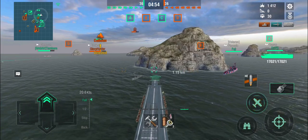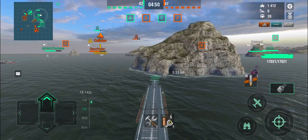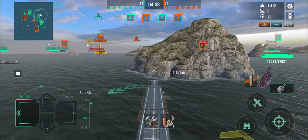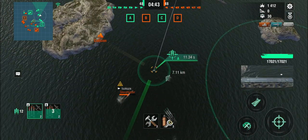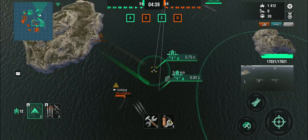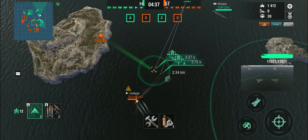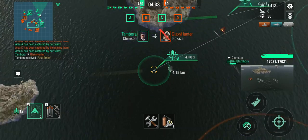Unfortunately I'm spotted, but the enemy carrier doesn't seem to be interested in dropping me personally. This is about as far as I want to go forward. I am air spotted but not for long. Do I need to do something about that Isokaze? I think he's just going to get torpedoed by the Clemson — yes, Clemson got him. Good job, Clemson.